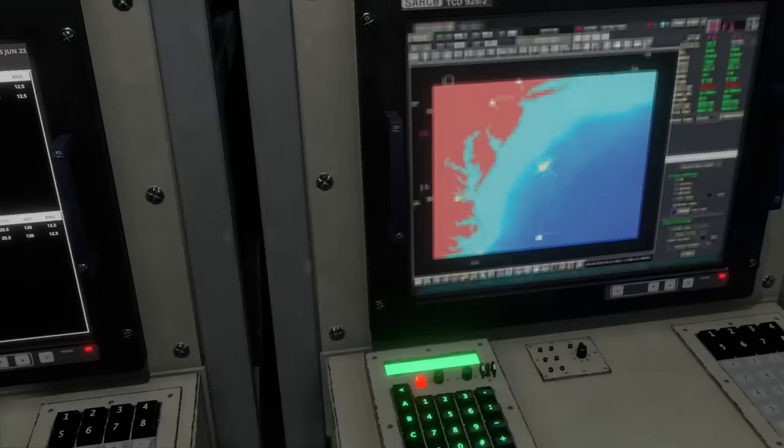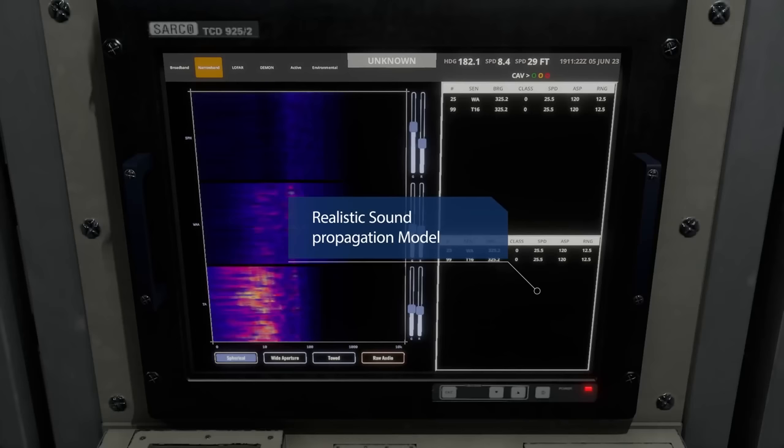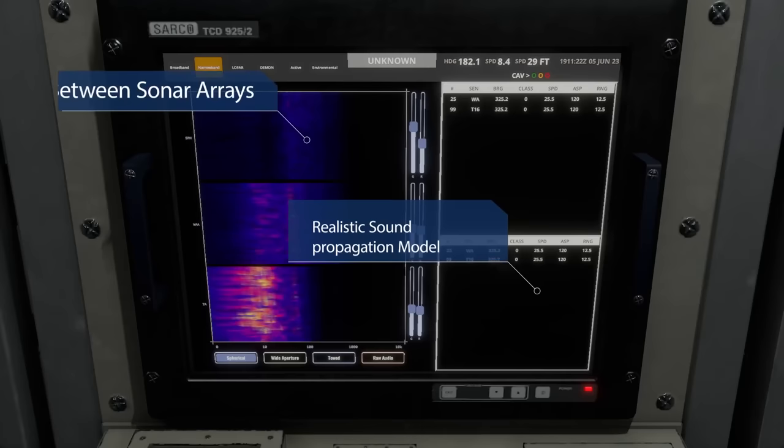The sonar screen is another one of those screens you'll probably spend a lot of time looking at, because this is the primary sensor of the submarine — the primary way of figuring out what is going on around you. This is not for the faint of heart. This is not for those of you who are looking for quick action and instant gratification, because this looks like it is really hardcore. It is a simulator after all.